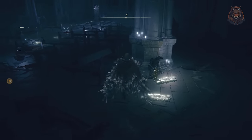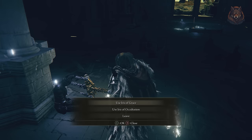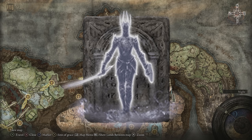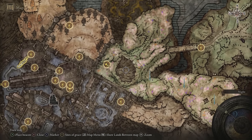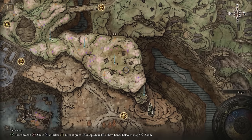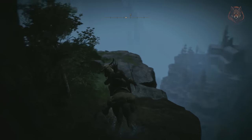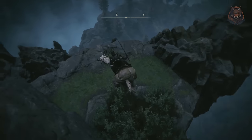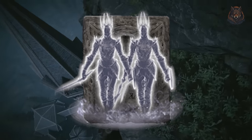Return to the Cathedral of Manus Metyr and speak to Jolan one last time and you can give her either one of the irises — unfortunately you cannot give her both. If you give her the Iris of Grace you will be rewarded with the Jolan Sword Hand of Night and the Jolan Ashen Spirit Summon. You can also take this to Rabbath's Rise, which you can access from the Hinterland Grace Point, to find a secret area in the Rise with Ana's puppet body. Interact with the body to upgrade your Ashen Spirit to the Jolan and Ana Spirit Summon.